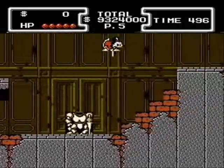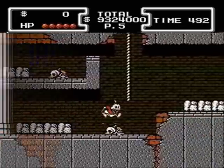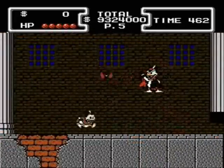Flintheart Glomgold has just swiped all your treasure and has fled to Transylvania. Before you can face Glomgold, however, you'll have to take out Dracula first.